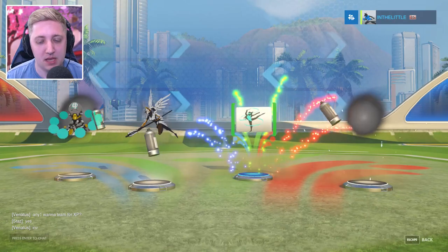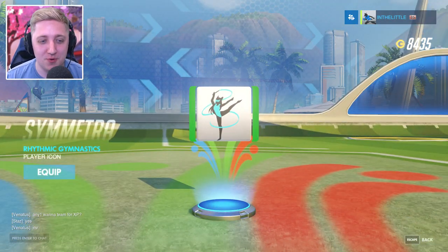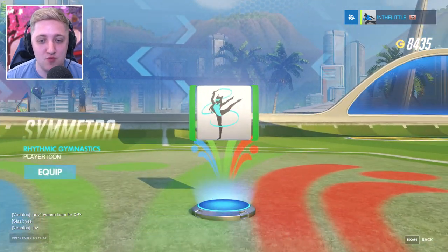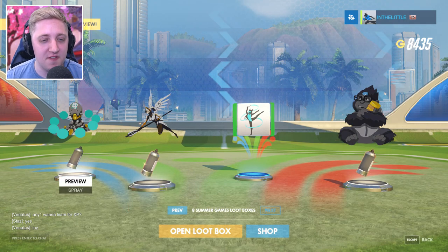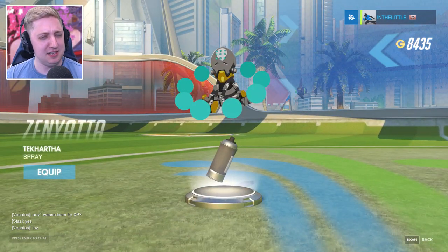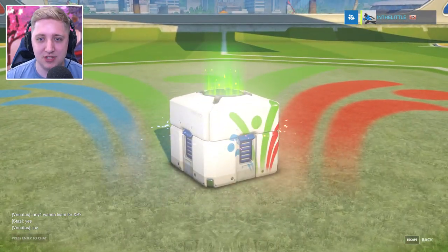One rare — I was hoping for one more legendary before the end of this. That one is adorable — rhythmic gymnastics from Symmetra. That's really cool. It's like they've got the ribbon on the stick and they spin around and look very, very elegant. We've got a spray for Zenyatta called Tekhartha — I want to say that's how it's pronounced, but I won't butcher it too much.